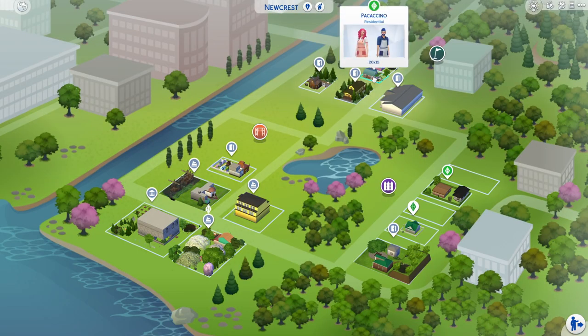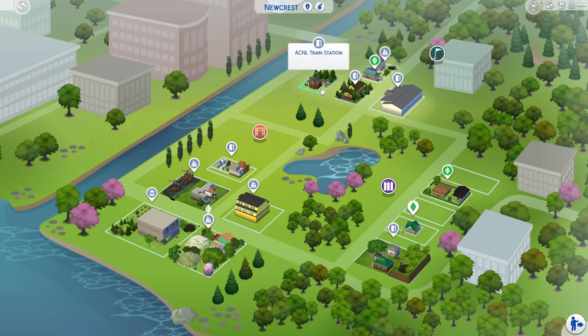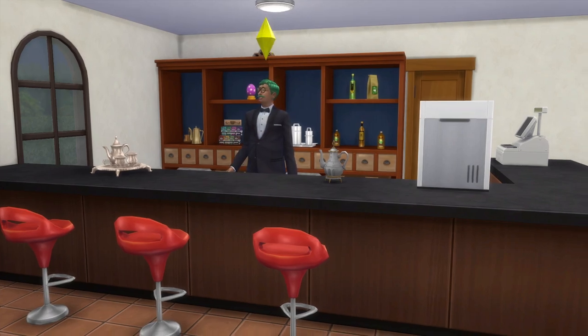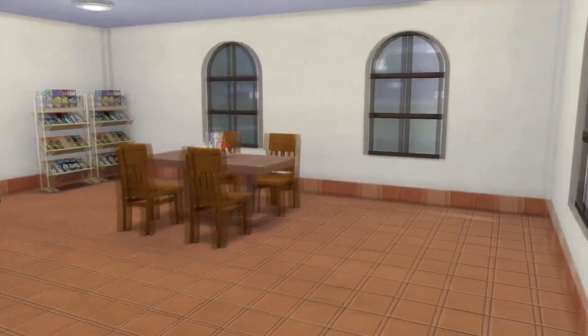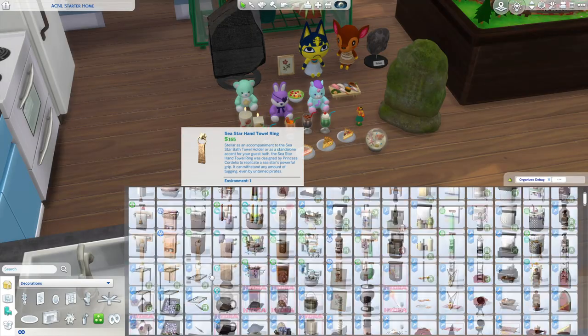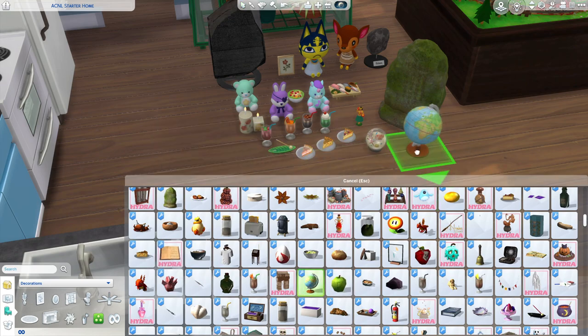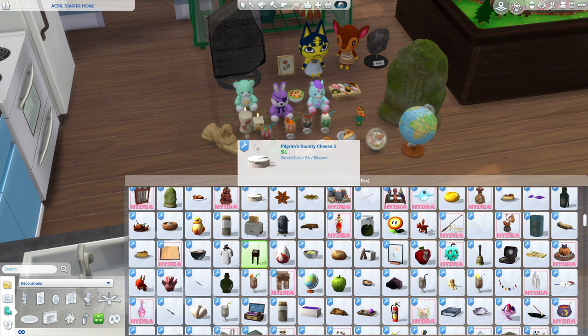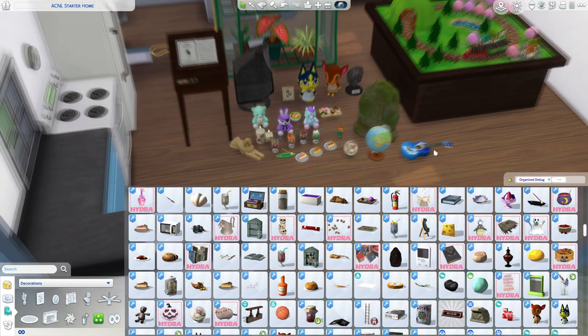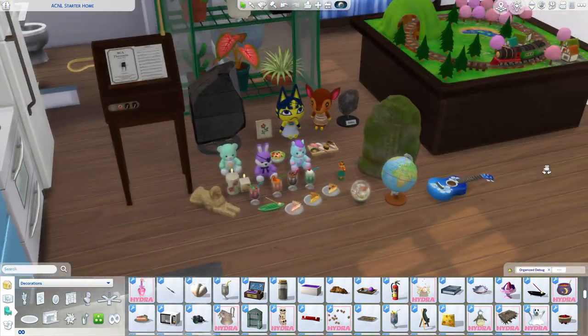Optional setup includes filling worlds with Animal Crossing buildings, like the ones in my gallery. I love to use Newcrest as my base world for all these buildings, and set it up to really look like a New Leaf town as much as possible. If you want to use a mod, I set up NPCs with the Live in Business mod, which is helpful for businesses to work in a way that Sims 4 doesn't really support, like Brewster both owning and working at the Roost. And although my gallery builds don't have custom content in them, I'll have a ton that I'll be using in my house and throughout my gameplay. If you want to fill your world with Animal Crossing-inspired custom content too, I use a lot from Talia's Witchy Sim CC, link down below.